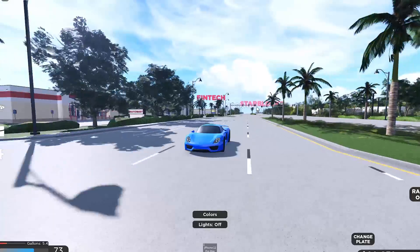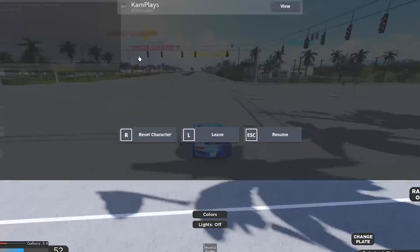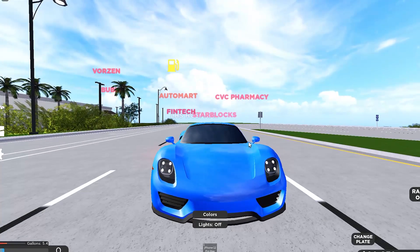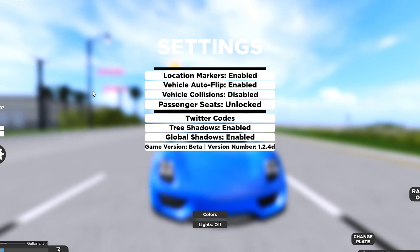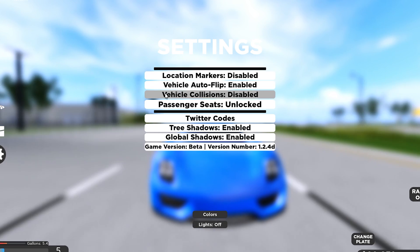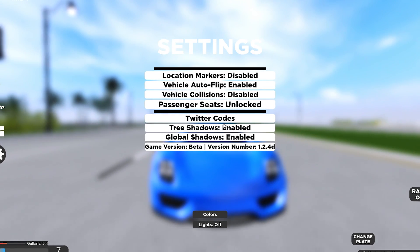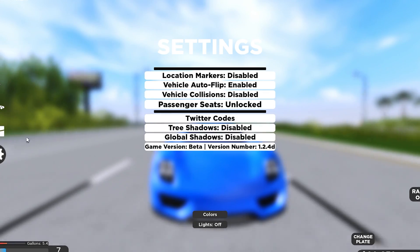That is probably one of the most common ways to fix lag. But say that still doesn't help you — you've put everything down to minimum, closed all your tabs, done everything you can, and you still lag. I've got another solution. Click the little gear icon settings in-game. The team have included some different things that may help with lag. You may want to turn off location markers. I'd recommend turning off vehicle collisions so you don't keep crashing into other vehicles. And if you go down, there's tree shadows and global shadows — that's just extra lag, extra graphics, so turn those off.